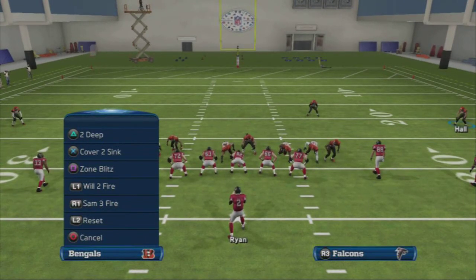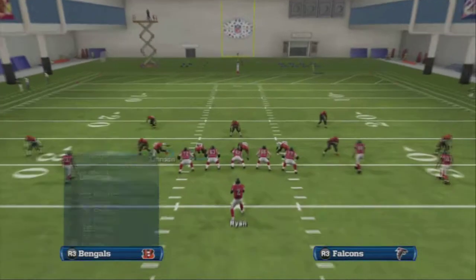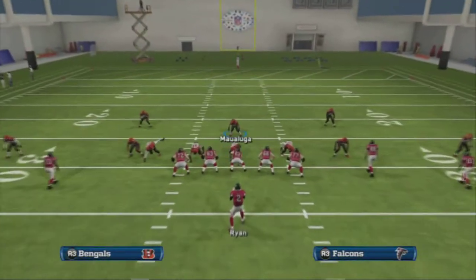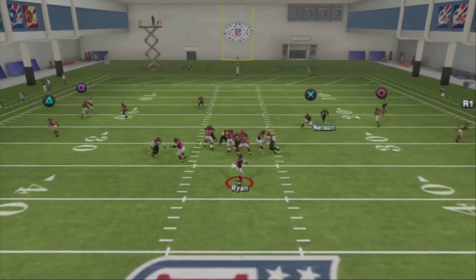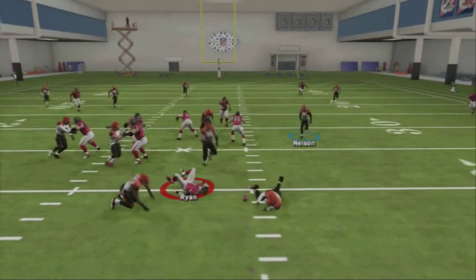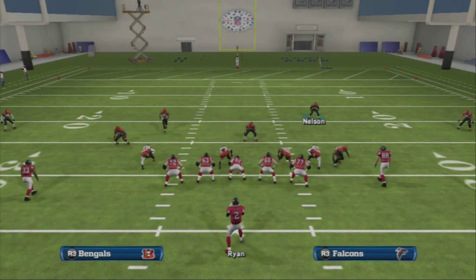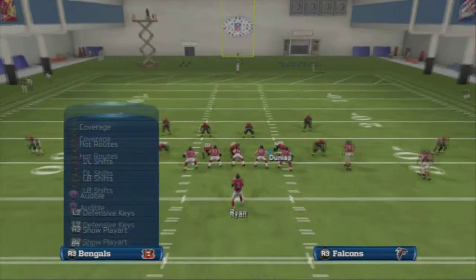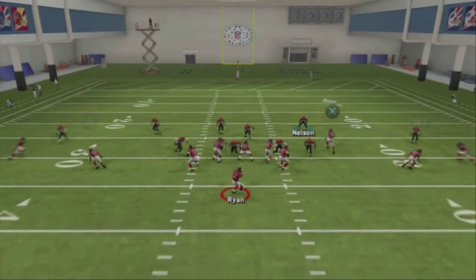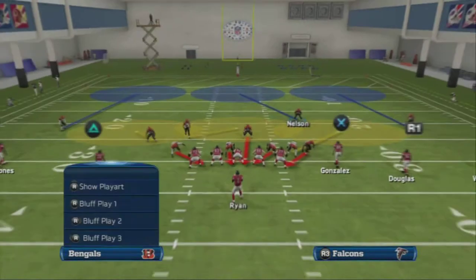You can do this from 4-3 Stack as well — the same concept, the same principle applies. Put Malaluca on a contain, and if they pick him up, you're good. It's essentially an overload principle — you're bringing six at five. The reason this blitz is so good is because you're getting a guy free who's literally right next to the center. If you're good at reading defenses and can tell when they're shifting, this blitz is not an issue. Check out the blitz pickup guide on the channel, or go to Masta Chappie's channel for a video on how to stop this blitz.